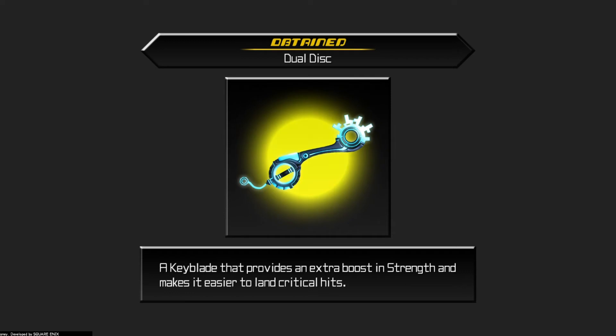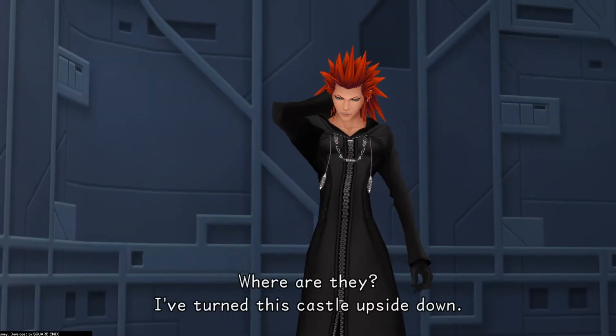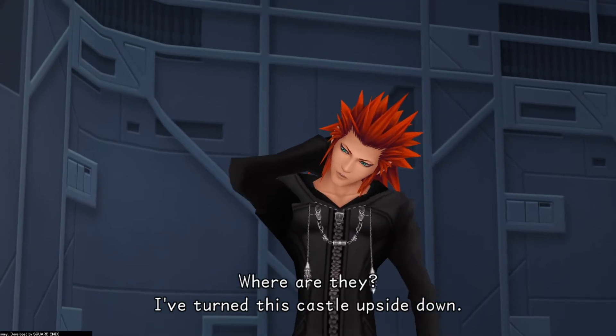We got the Dual Disc again — a keyblade that provides an extra boost in strength and makes it easier to land critical hits. And then we get another cutscene.